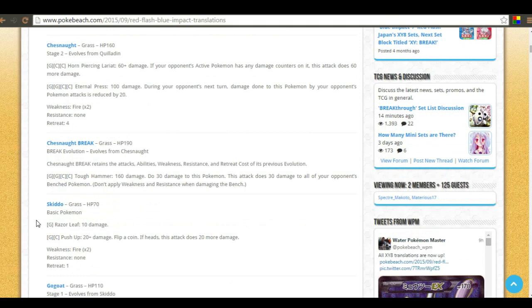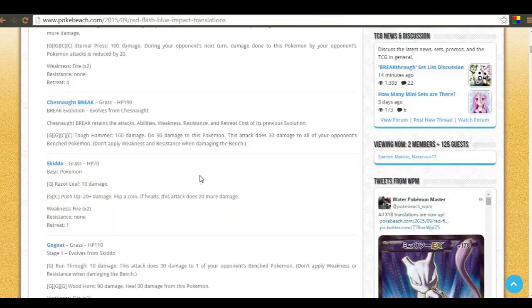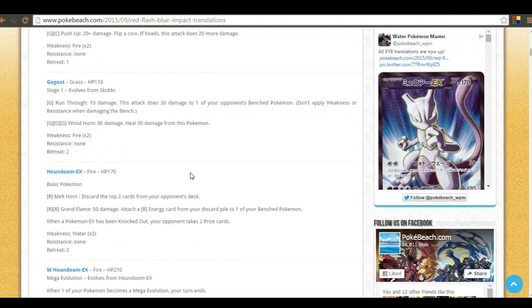Chesnaught BREAK retains the attacks, abilities, weakness, resistance, and retreat cost of its previous evolution, plus a 30 HP boost, getting close to 200 HP. Its attack Tough Hammer does 160 damage and 30 damage to all of your opponent's bench pokemon. Muscle Band brings that to 180, which is a magic number for a lot of EX cards. You're also softening up benched EXes, which is really sweet. The main downside is it takes a lot of energy to attack.